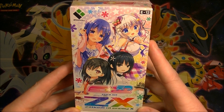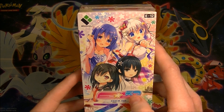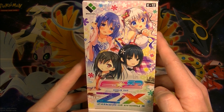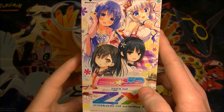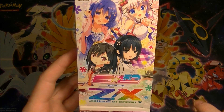It's an extra pack, E2. It says on there, that makes sense. I love the name of this: Zillions of Enemy X. So the Zed stands for Zillions of Enemy and then it's just X.